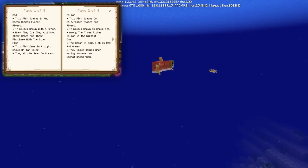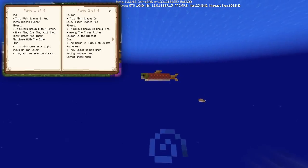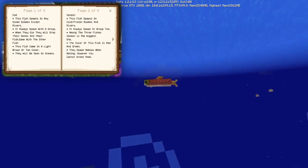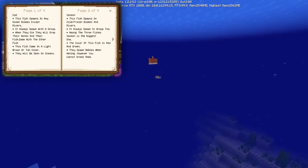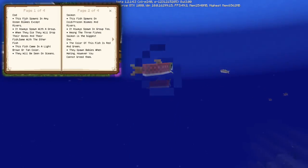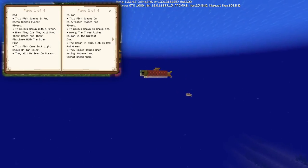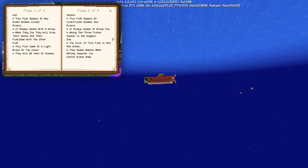Up next, the salmon. This one spawns in cold and frozen biomes as well as rivers. The salmon is the biggest new fish. It always spawns in a group and it's usually red and green. They spawn as babies when they mate — however, you can't breed them, so they'll just do that naturally.